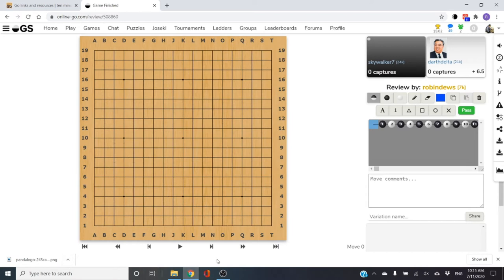Skywalker 7 is 24k on the OGS server and he's Black. His opponent is Darth Delta, 21k, and there's a six-and-a-half point komi. Black plays the lower right corner, entirely normal. White takes the upper left, then lower left on a 3-4. I'm not sure what Skywalker had in mind with the 3-4, but he's experimenting — and as a new player I absolutely encourage all my students to experiment with different openings and find out how shifts from the 3-4 to the 4-3 flow out across the board.